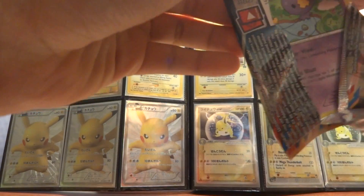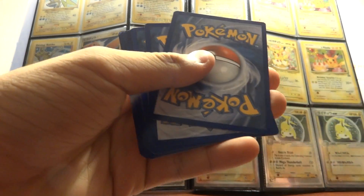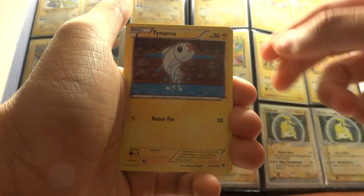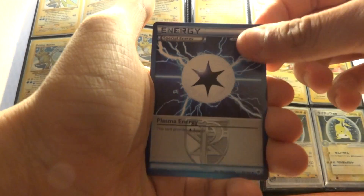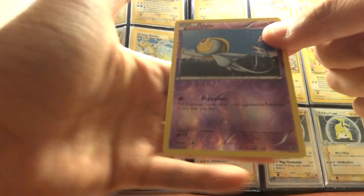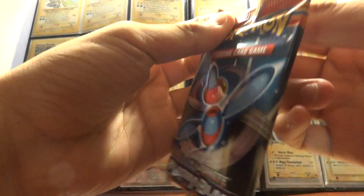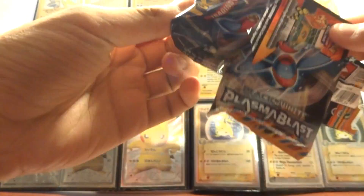I've only opened three packs of Plasma Blast previously on the channel, so if anyone wants to go watch that... Okay, so this pack has: Drifblim, Tyano, Sawak, Kangaskhan, Larvesta, Plasma Energy (that's nice), Machoke, Energy Retrieval, Reverse Uxie which is a rare, and a Porygon Z holo from the Porygon Z pack — that's nice! Finally my first holo from Plasma Blast.